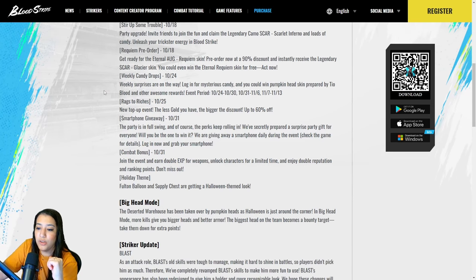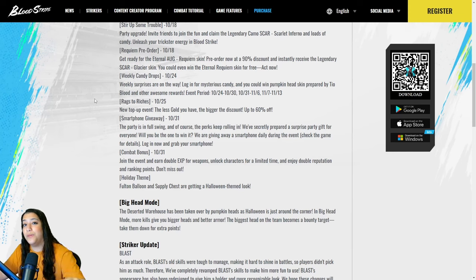We have Rags to Riches — a new top-up event where the less gold you have, the bigger the discount, up to 60% off. We also have a brand new smartphone giveaway! They've secretly prepared a surprise party gift — they are giving away a smartphone daily during the event. All you need to do is log in between October 31st and November 3rd and you're in the giveaway. Check the Bloodstrike official website and social media daily — winners are announced daily. If you win, contact the developers and they'll send you your Samsung Galaxy S24.